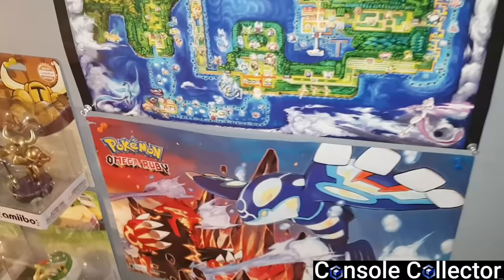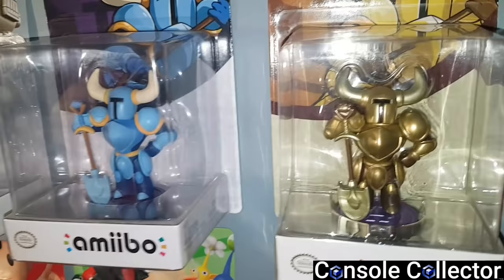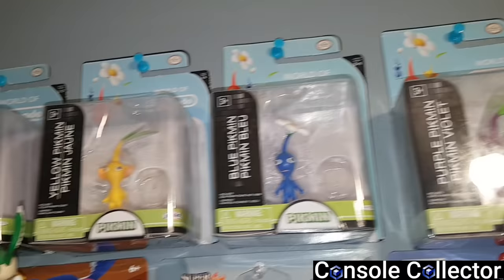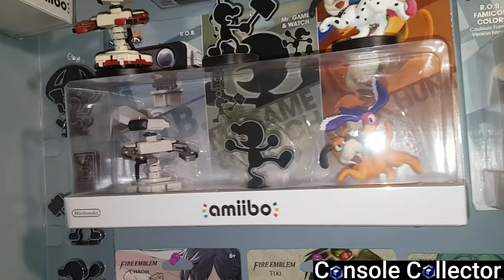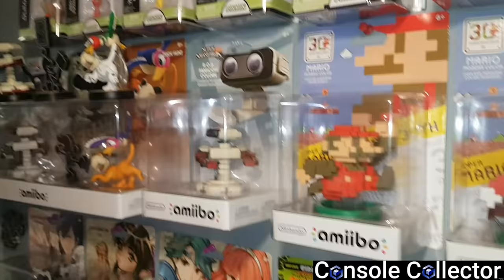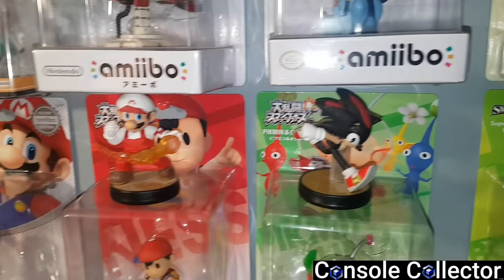Under that is a Pokemon Omega Ruby and Alpha Sapphire poster. Next to that, a couple Shovel Knight amiibos — the normal one and the gold Shovel Knight — and a Famicom R.O.B. amiibo. Then some World of Nintendo figures: Tom Nook, Villager, Kamek, Samus, and all the Pikmin ones — Purple, Blue, Yellow, Red Pikmin, and Olimar. Below that are the Retro 3-Pack amiibos with Famicom R.O.B. loose on top, another Mr. Game & Watch, and a custom Duck Hunt. Moving along there's a North American Famicom R.O.B. amiibo, the 8-bit Mario amiibos, Gold and Silver Mario amiibos, a Japanese Ness, Japanese Olimar, and a European Bowser Jr. On top are a couple more custom amiibos, plus another Let's Go Eevee and Pikachu poster.